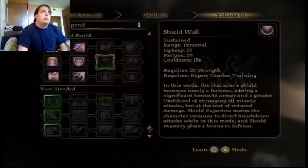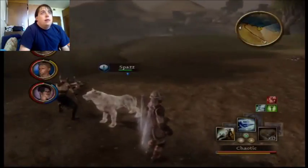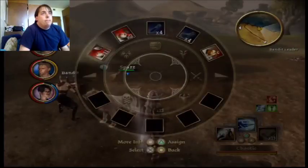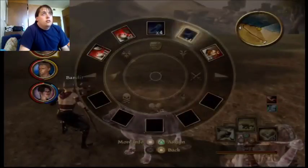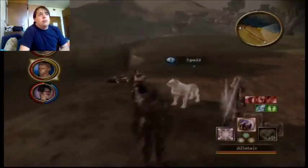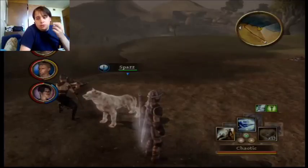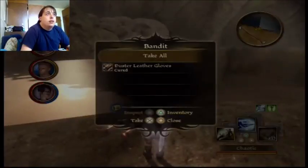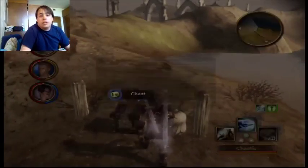For Alistair's level up, I'm going to give him Shield Wall — it's another sustainability he can use to help raise defense. Spaz is injured, Alistair has three injuries, and Morrigan has zero — might want to fix that. You use injury kits to get rid of injuries. A lesser injury kit heals one injury; a full injury kit heals three. I apparently only have lesser ones, so I'm not going to bother giving any to Alistair for now — unless he gets healed in camp. Whenever you go to camp, injuries are also restored.